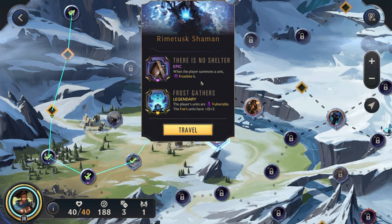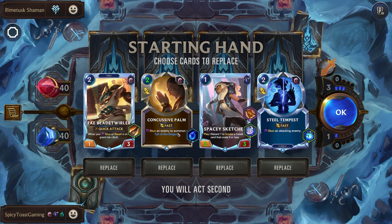When the player summons a unit, Frostbite it. The player's units have Vulnerable, and the foe's units have plus two. That's rough, but let's try to go CC against CC and see how we do. Blade Twirler — nice. Yeah, this all looks pretty good.